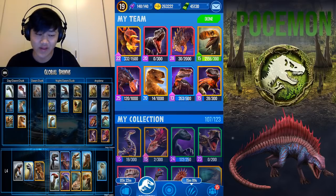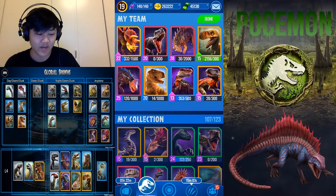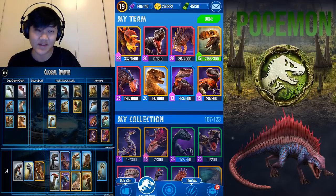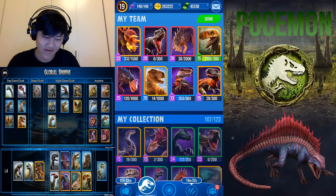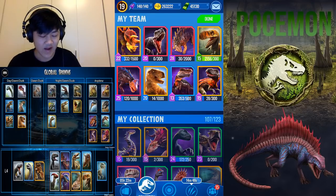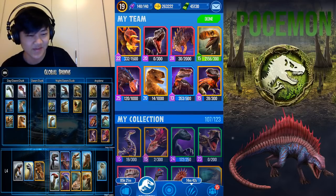Spinotasuchus does a lot of damage — the Critical Impact is really great when facing Magna, which has immunity so your bleed attacks won't work, but you still have a 1.5x attack with a chance to crit, which is pretty nice on a 129-speed dino.